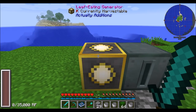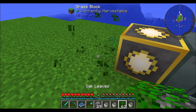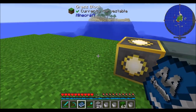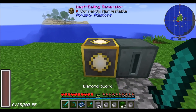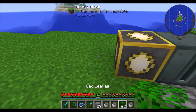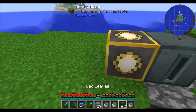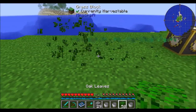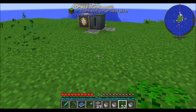The leaf eating generator does exactly what it says on the tin — it eats leaves. We get about 300 RF per leaf that's broken. It has a range of about 7 blocks, so it won't go too far, but it'll definitely break some leaves. Plant this next to a tree farm and rather than getting saplings from your leaves, it might eat the leaves and generate a little bit of RF. You can also see some cool particle effects as it breaks them.